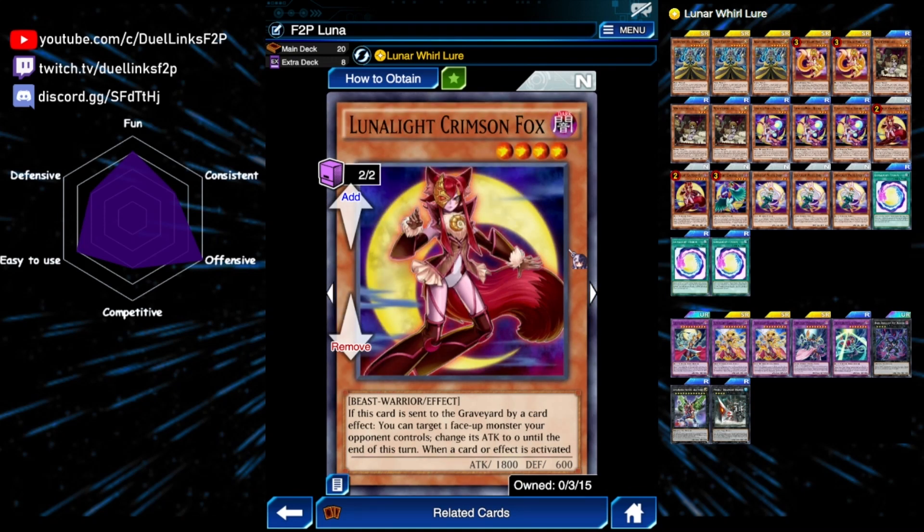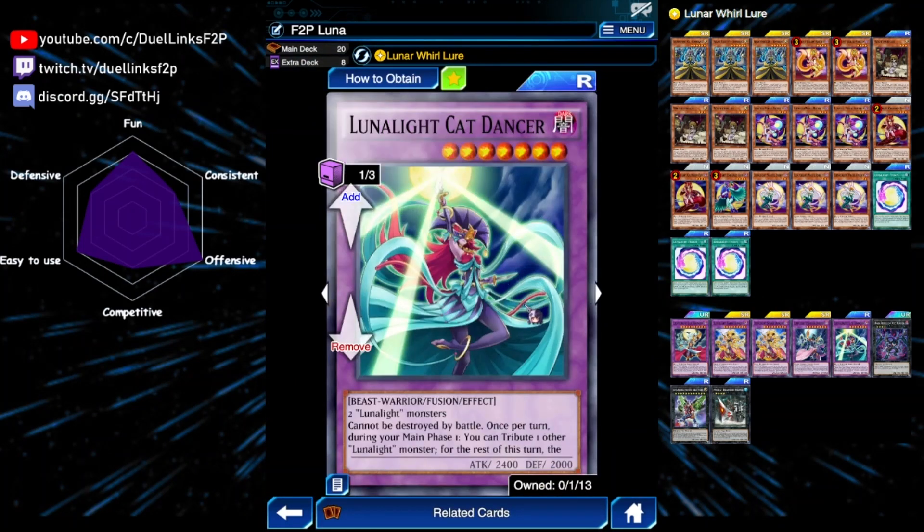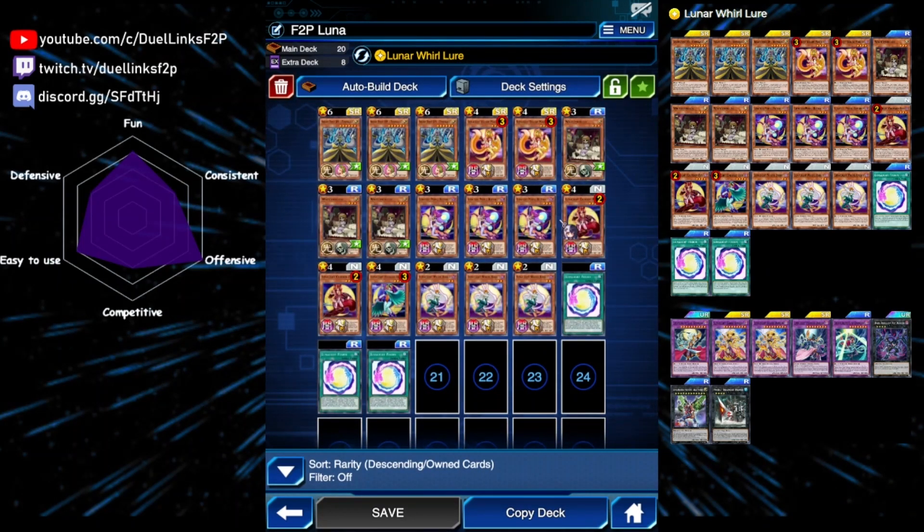Crimson Fox actually has a really useful effect — if it's sent to the graveyard by a card effect, you can reduce a monster's attack to zero until the end of the turn. This allows us to OTK really easily with Cat Dancer. When a card or effect is activated that targets a Lunar Light monster you control, you can banish this card from the graveyard to negate the activation and gain a thousand life points for both players.